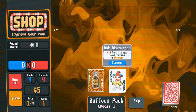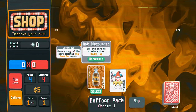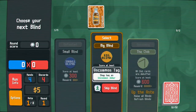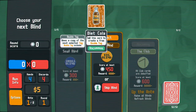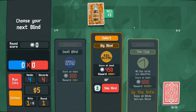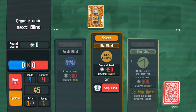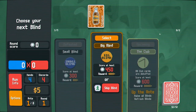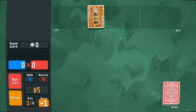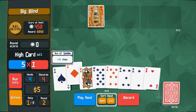I get a plus 12 multiplier if my play contains a straight, or I can get this one — if I sell this joker, I get a free double tag. A tag means my next shop will have two uncommon jokers instead of just one. But I really don't have any super good plays right now. If I skip this, I go right into the boss blind, and I don't want that — I want another shop. I was thinking about making a tutorial for this since I have far too many hours in this game.